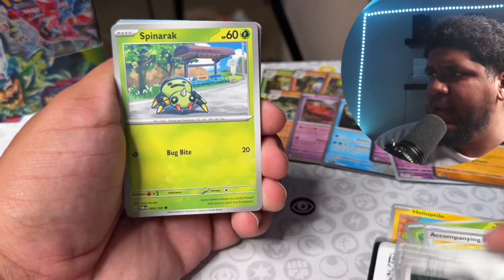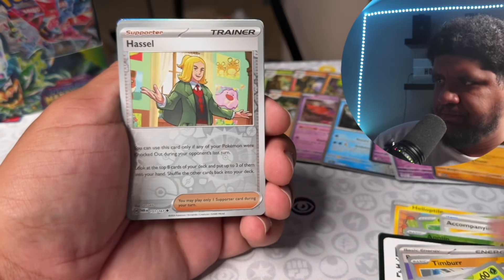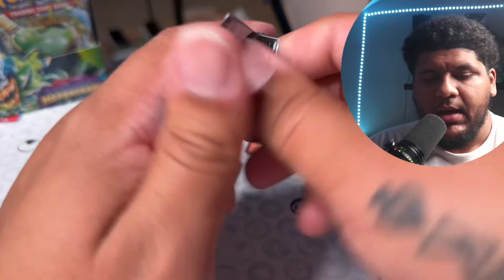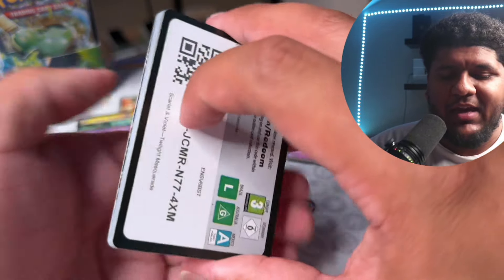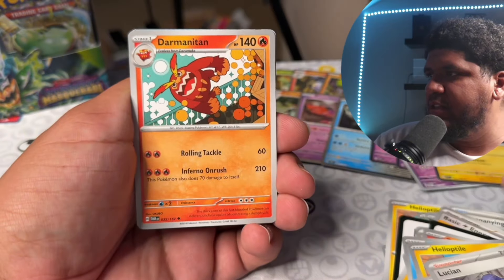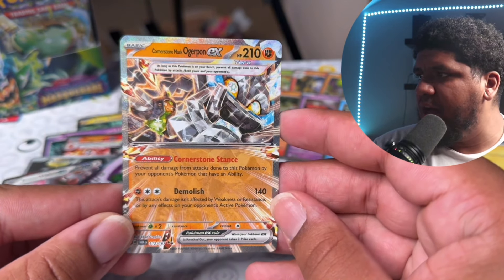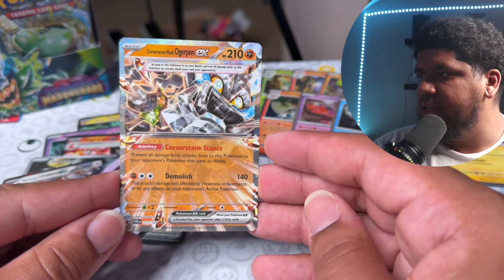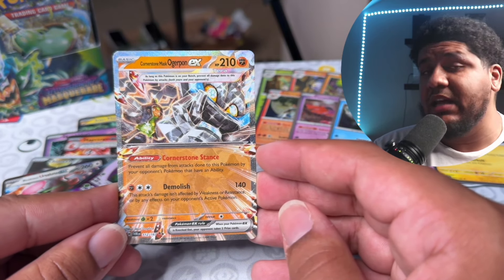I want to see the Greninja, guys — I think we deserve it. Pokemon, please let us hit that Greninja! I gotta dip my hand again. Jamming Tower — very good card. We got a Hattrem and a Zapdos. Alright, we're slowing down a little bit on the right side, but we cannot complain with what we got on the left side. Come on — can we hit that Greninja? Boom — Darmanitan, Aipom, Vulpix. Boom — Cornerstone Mask Ogrepond EX!